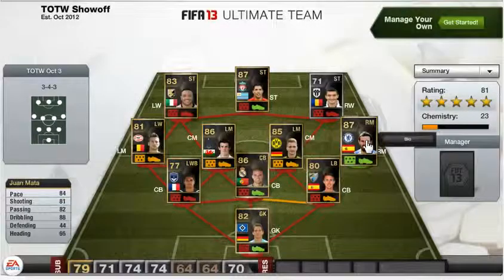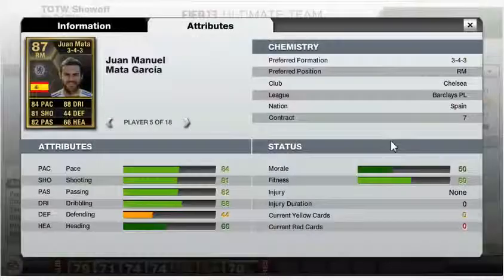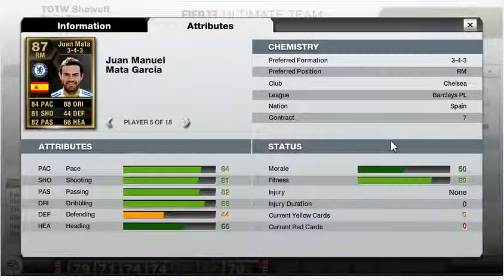At right wing we have Juan Mata. He definitely deserves to be in the Team of the Week because of his two goals and his performance over the weekend. He plays for Chelsea in the Barclays Premier League and is Spanish. His standout stats are 84 pace, 81 shooting, 82 passing and 88 dribbling.